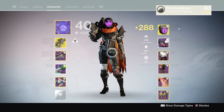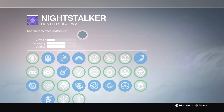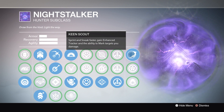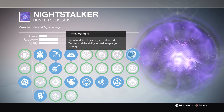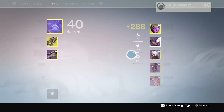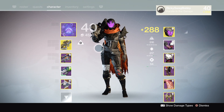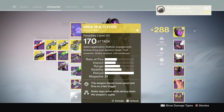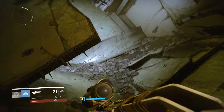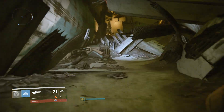With the launch of Destiny: The Taken King, they introduced a new material — Hadium Flakes. In the Taken King you need these for acquiring swords from Shaxx, so you'll need three for each character if you want all swords, or one of every element sword. You also need them to upgrade the Touch of Malice Exotic Scout Rifle, and you need quite a few to get the Scout Rifle itself.